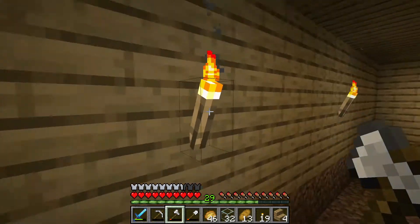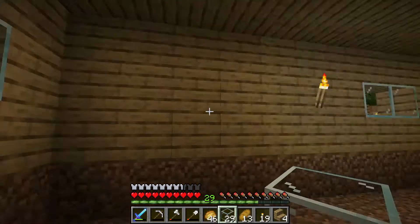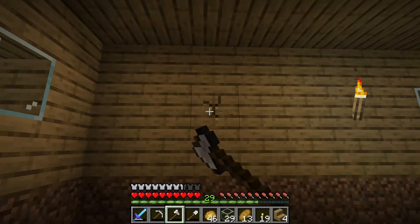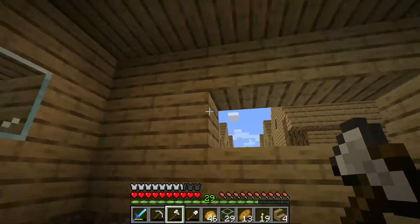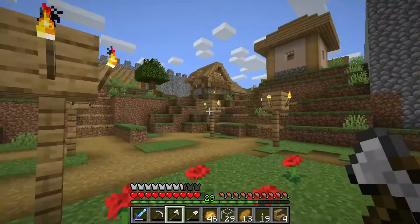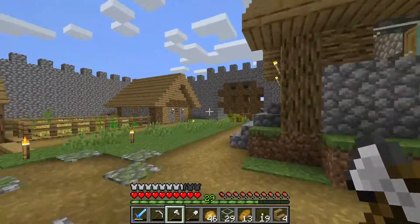I'm not going to put any windows on that side because there's nothing over there. I'm going to put a three-block window right here, and then over here three blocks — I'll do a two-block window there. These blocks right here I'm going to put some logs next to the window, kind of like some of the other villager houses. Yeah, like over here — I'm going to put some logs by the windows like that.